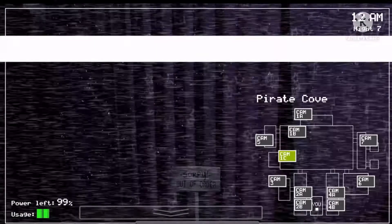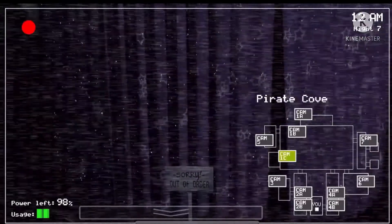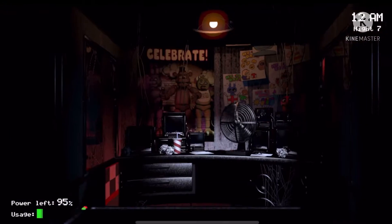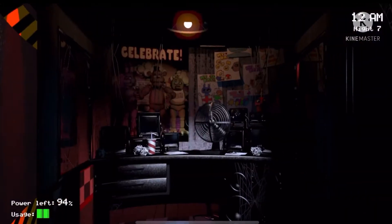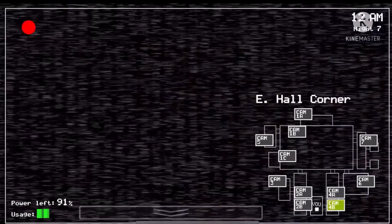So basically what you want to do is check on Foxy. Let's see if Freddy laughs. Okay, now check on Freddy. We gotta check the light, camera, light, camera — so Bonnie is gonna move first, and Foxy. How to check on Foxy is really easy — let Chica go to your door.